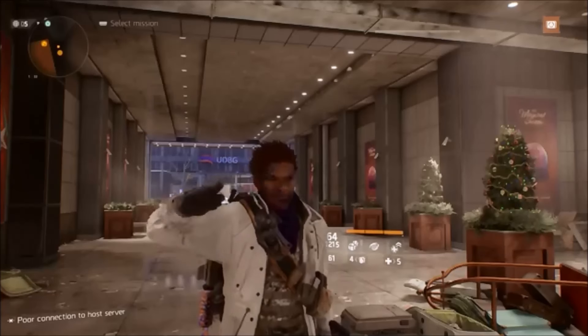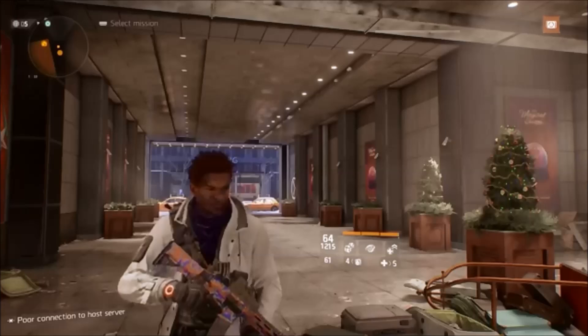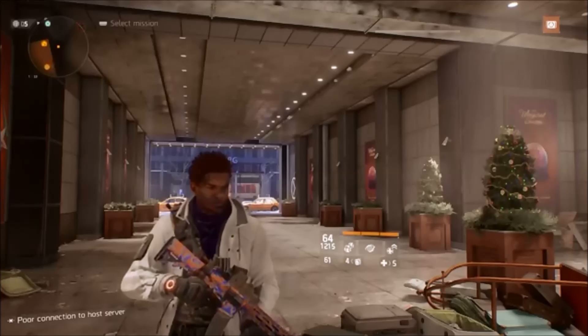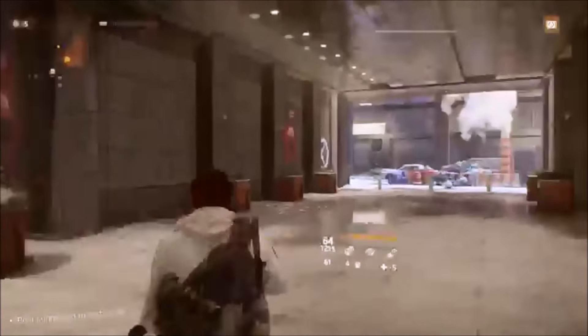Good evening, agents. As a follow-up in Part 2 to my Alpha Bridge build, I thought I'd do a quick little gameplay and take out the Bullet King just so you can see how everything's working together. So without much more ado, let's go.